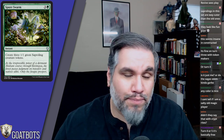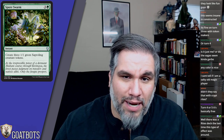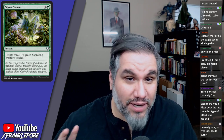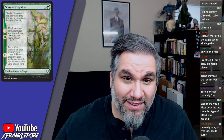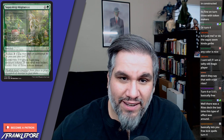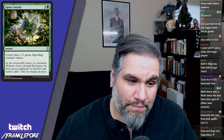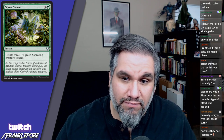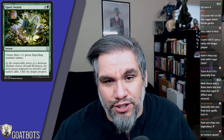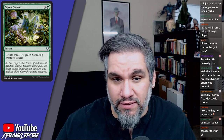Spore Swarm creates three 1/1 Saprolings for four mana, and it's an instant — which is great. So we have two Saprolings for two, three for four, and four for six with Saproling Migration kicked. These cards complement each other well. In constructed you could use three blockers on turn four against aggressive red decks.